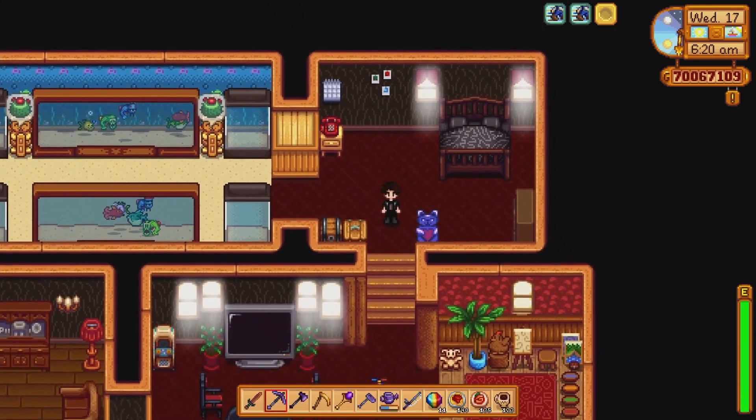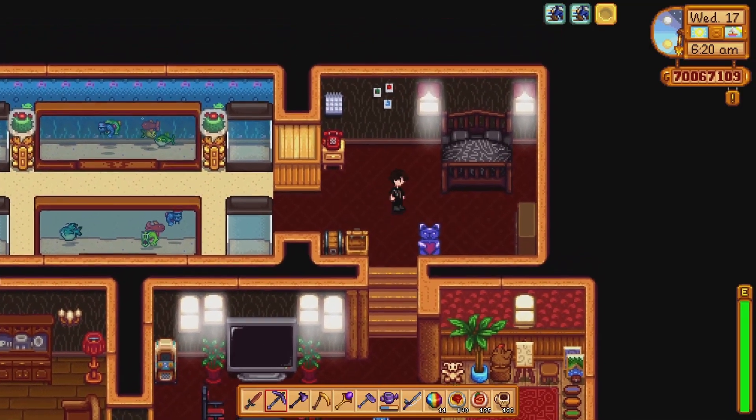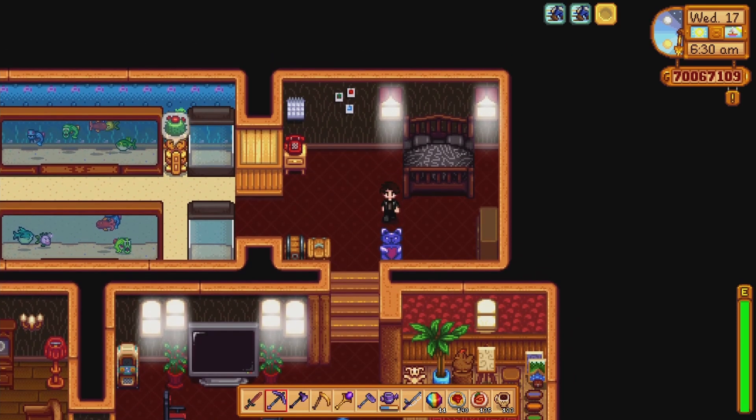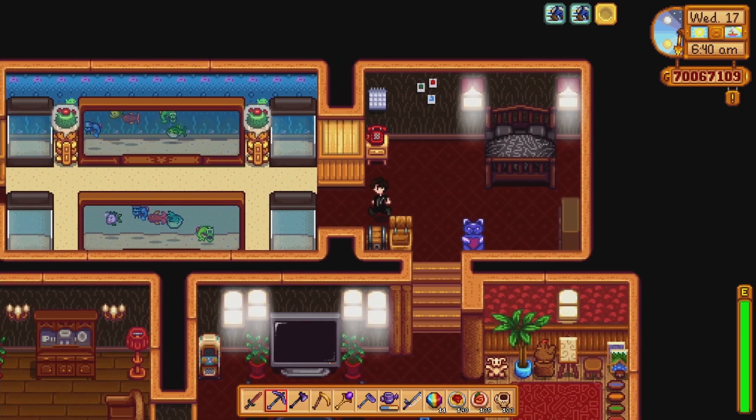I got the phone and a little selling cabinet — I forgot what it's called. My 100% achievement thing — this gives you a prismatic shard every day, which is really useful.